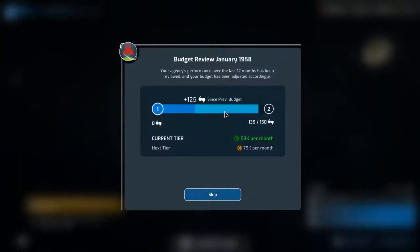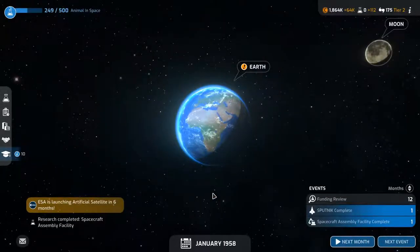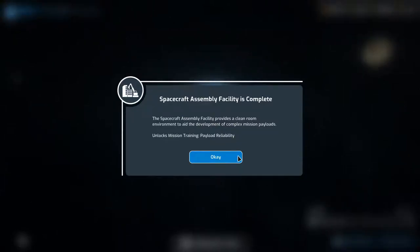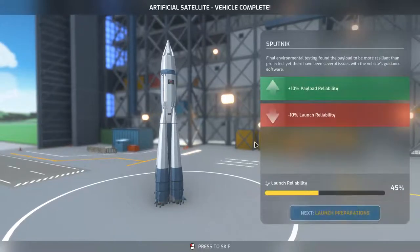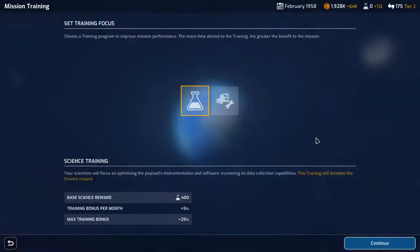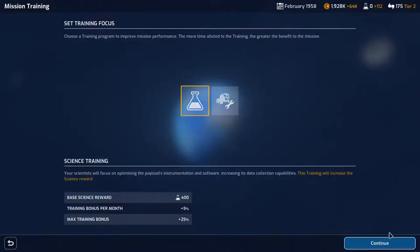Budget review — we've got up to level 2 so 79k per month coming in, not too bad. We're still researching animal in space. Next month: spacecraft assembly facility is complete and our Sputnik is ready to go. Oh, it's got minus 10%! Launch preparations — we've got training now. The base payload reliability is 75% which is fine, so we'll go for science.